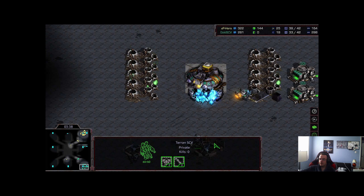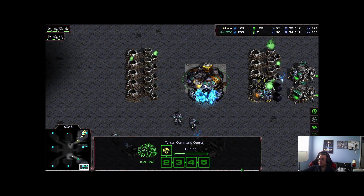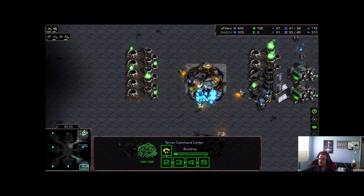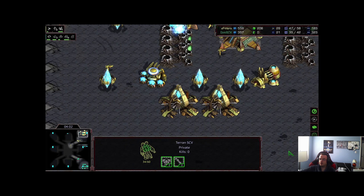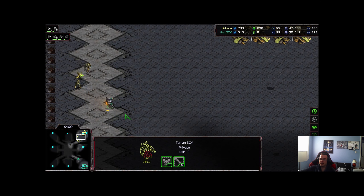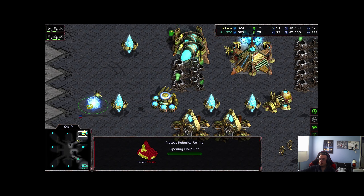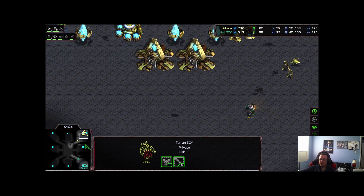Gold SCV just wants to know the timings of these attacks and what to prepare for. He reacts immediately, throwing down a triple command center. He knows there isn't going to be any super early pressure, so he can chill — no early Dark Templars, nothing. He's going to take his time, get his two gases up, and stay in chill mode. That is the advantage you get when the scouting SCV survives.